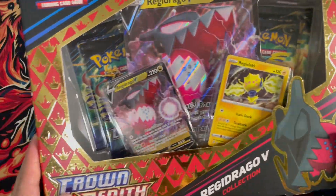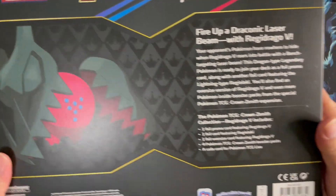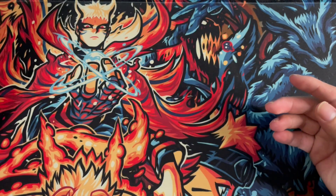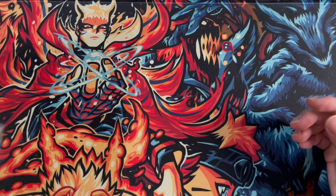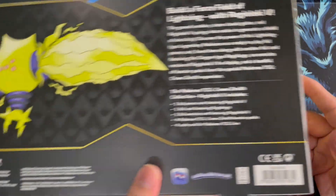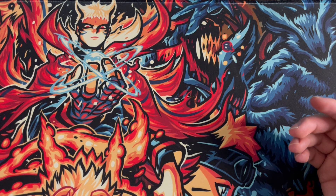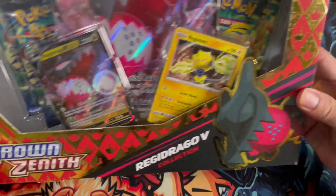All right guys, so we're gonna start with the Regidrago V collection. By the way, like I said, we're gonna read on the back: one full promo card, one jumbo, and then a reverse holo or holo Regidrago normal card, then four packs from Crown Zenith. Same thing for this box. In my opinion, Regidrago looks better compared to Regilucky, but that's just my opinion — maybe it's the color palette of Regidrago V.